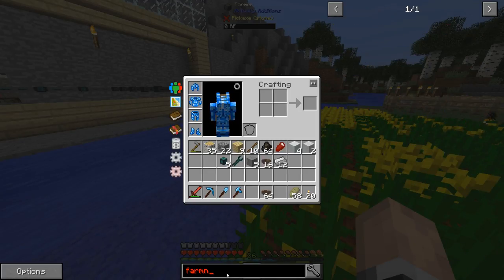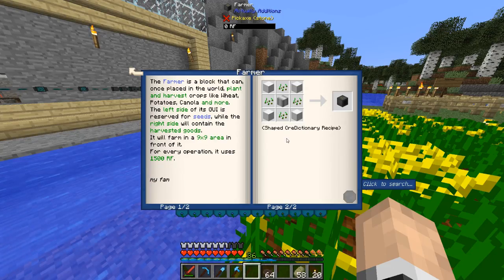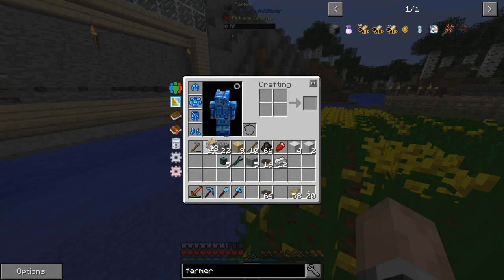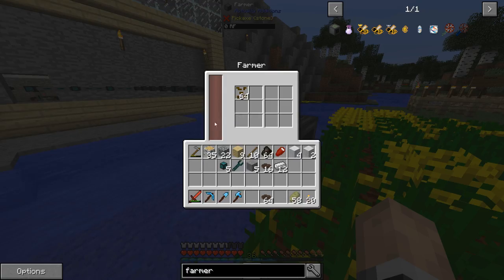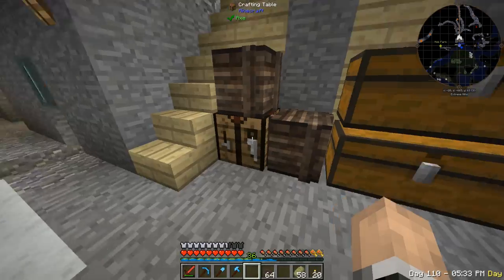Let me check the Actual Additions farmer page. It says the left side is for seeds and the right side is for harvesting. Okay, that is good.